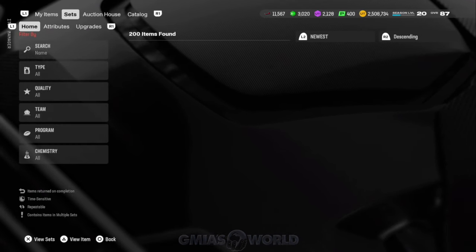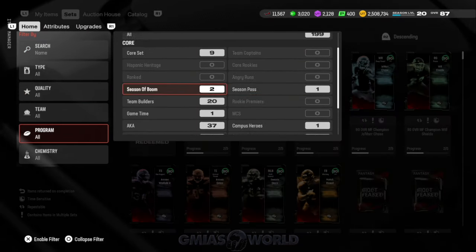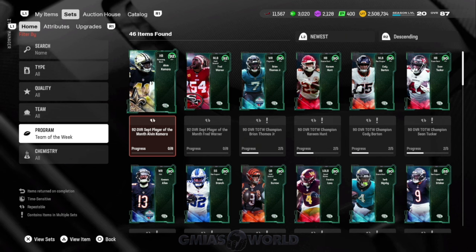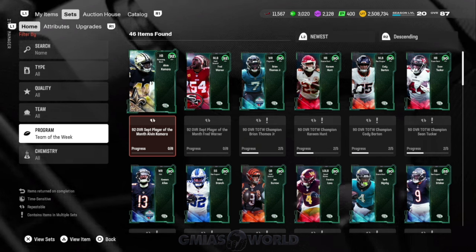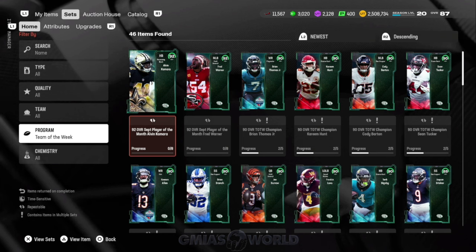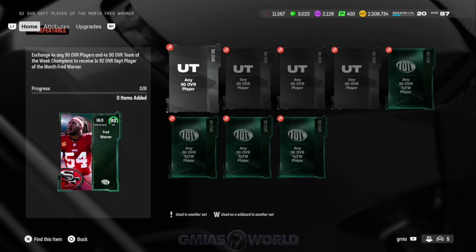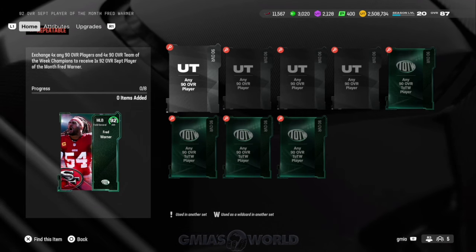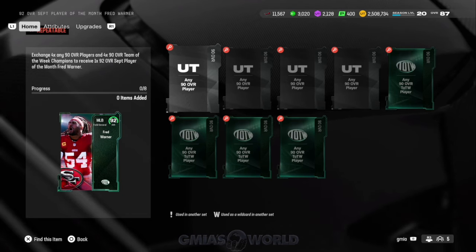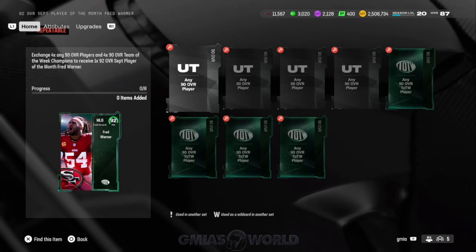One of the interesting things about the way they did this Player of the Month is that they made it set cards. What we know about EA Sports set cards is they make it so that the amount of cards needed to complete the set is unrealistic — almost impossible to make a profit unless you already have the cards pre-built or you buy a bundle. For Fred Warner's set, you need four 90 overalls and four any-90-overall Team of the Week players. My MUT gurus already know — you can stack these players over time and eventually within a week or so get him for very, very dirt cheap.